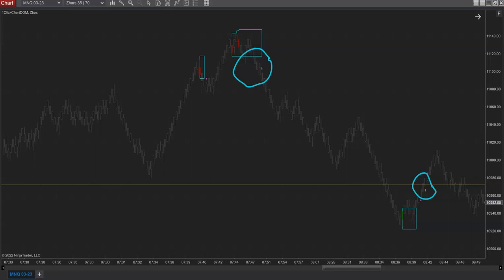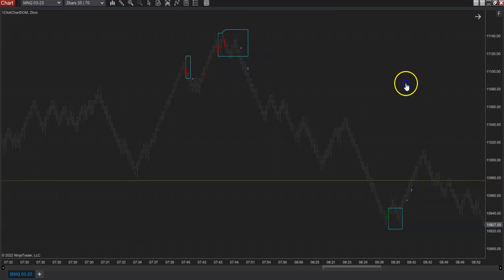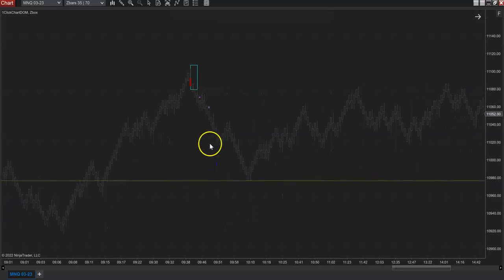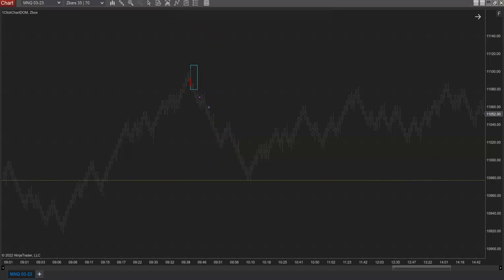Then we get our signals. Now, I don't get a ton of signals every day in this particular time frame, but here was one after the open the other day. I will say the more narrow the Z-Boxes, the usually more powerful the mean reversion event is taking place. So there you can see there was the diamond - that was the early signal - followed up by the primary signal.